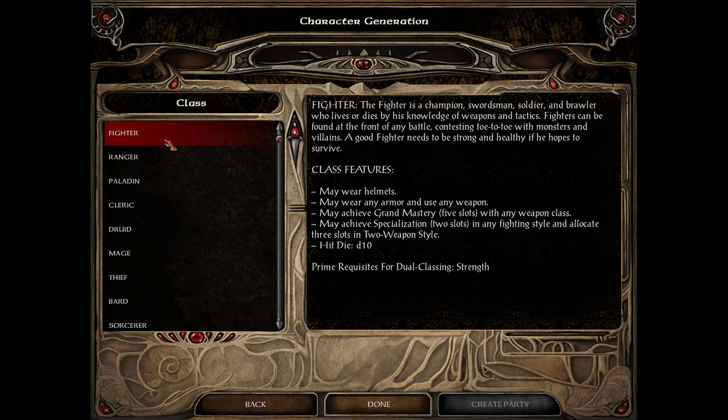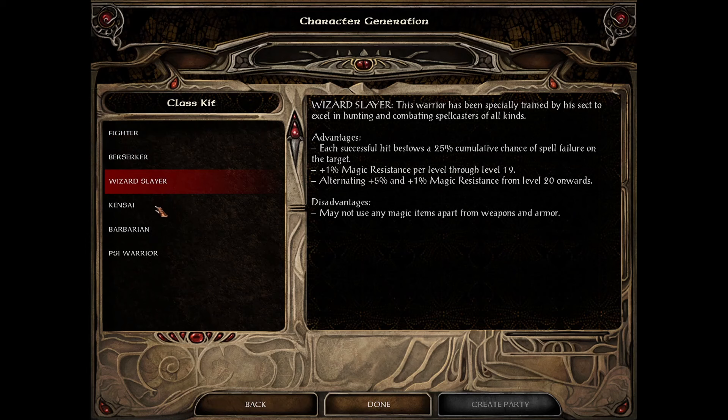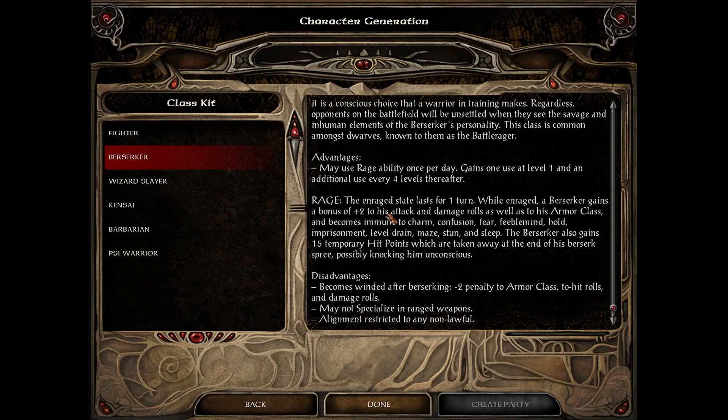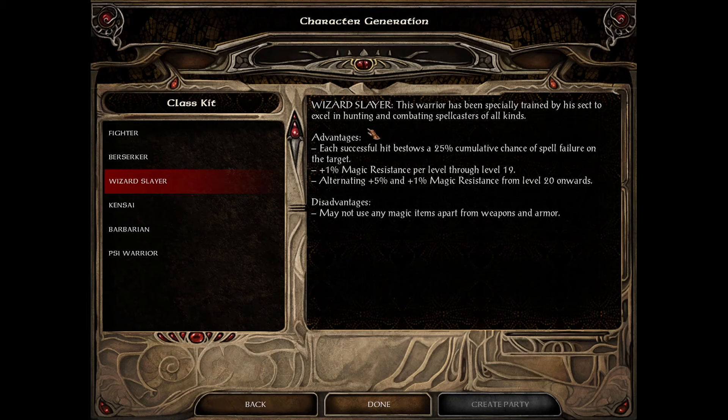There's an extra layer to class selection: you'll also be presented with a kit, which is essentially a subclass. For the fighter, the available kits include Berserker, Wizard Slayer, Kensai, and Barbarian, or you can just pick the baseline fighter with no advantages or disadvantages. Each kit has something unique. If you want to rage, try the Berserker; if you want resistance against mages, try the Wizard Slayer. Just look at the stats and pick whichever you prefer.